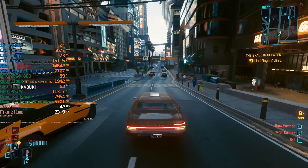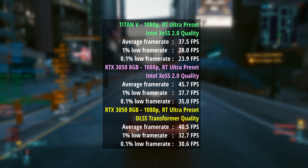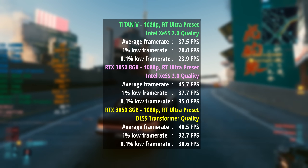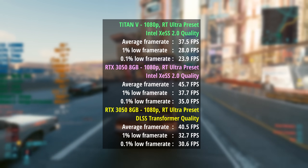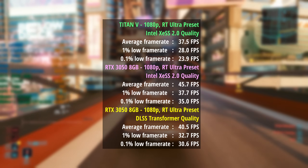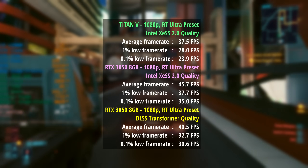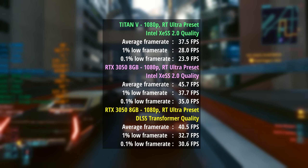When we look at the RT Ultra preset with XESS 2.0 enabled as well as DLSS Transformer mode set to quality, the 3050 pulls ahead again, though this time the results are closer. The Titan V managed 38 FPS with XESS quality, and the 3050 managed 46 FPS — about 8 to 9 frames per second more, with smoother percentile lows. With DLSS Transformer mode set to quality, we see 41 FPS from the 3050. It's still better than the Titan V, but you'll be better off sticking to XESS to maximize performance from this entry-level RTX GPU.